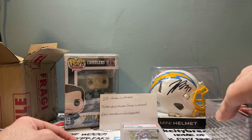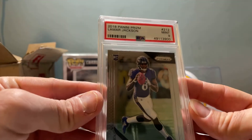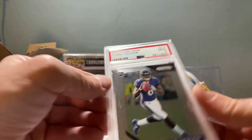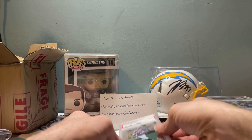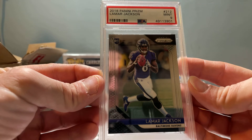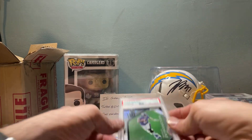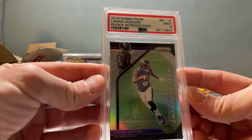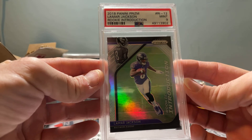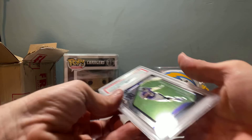The last three should be Lamar. Got the Prizm base — mint nine. Got another Prizm base — mint nine. And the last one is the Rookie Introductions, and that got a nine. So Lamar, I did okay on. I mean, nine's a nine — what can you do?